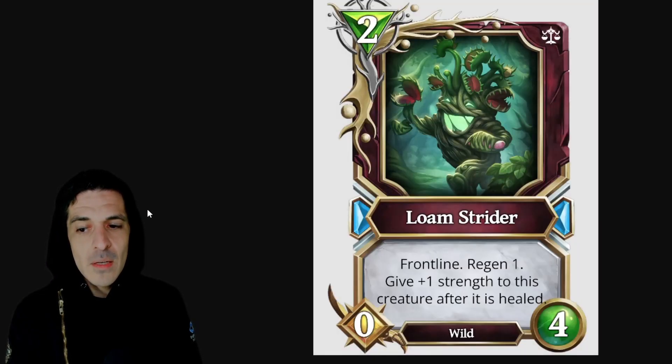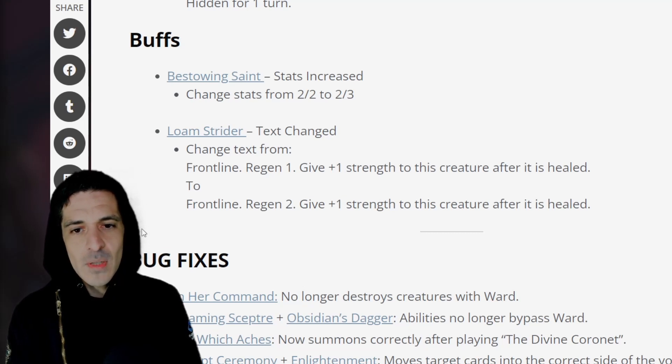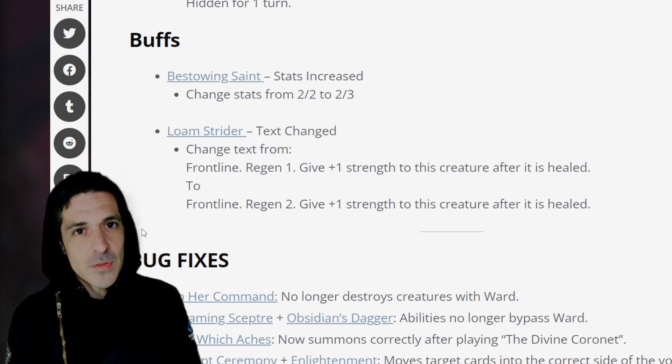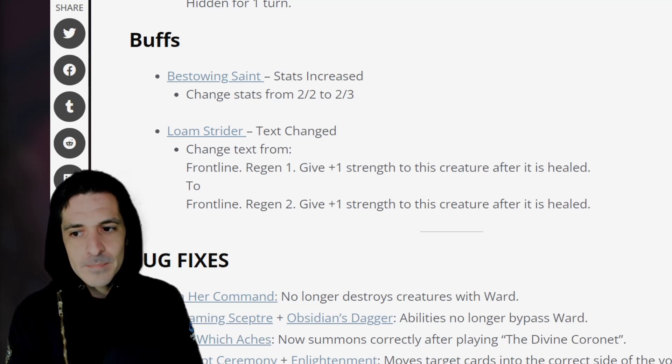Loam Strider is a 2 mana 0-4 frontline regen 1 — get plus 1 strength after this creature's healed — and I believe it's going to go to regen 2. So it still has 0 attack. I don't know how strong it's going to be just because it doesn't have attack. You play it with 0 attack and then you have to wait a turn before anything can happen. It does have frontline so your opponent has to go through it, although it gets levied. If these get popular, Minossian Infiltrator just kills this — turn 2 they play Loam Strider, you play Minossian, it sets the creature's health equal to its attack, and it will just kill it.